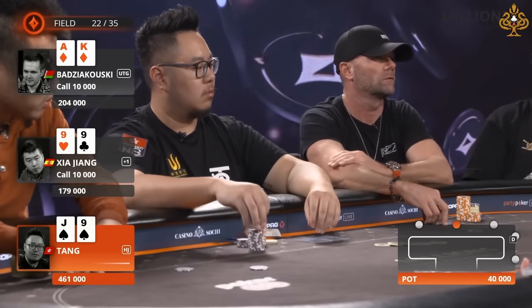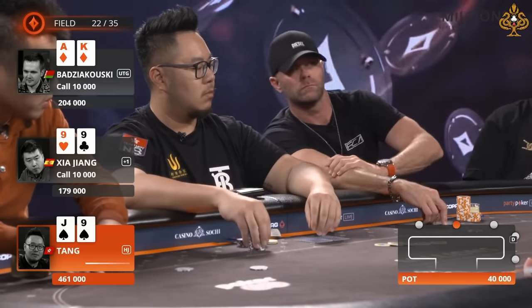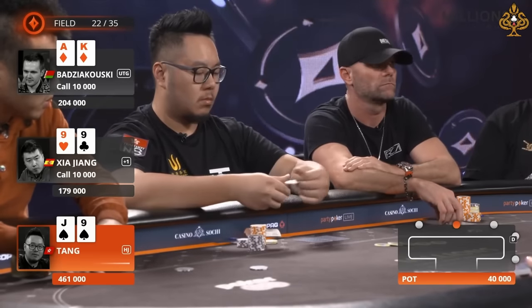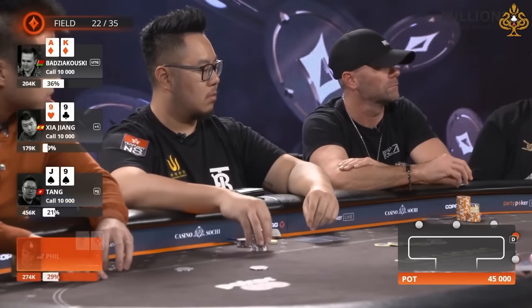Hard for him to be too sour today — he just already ripped off a first place in the 50k for over 700,000 to start. Beautiful day for him. This morning picks up 765, drops in a 50k. He's limping nines.